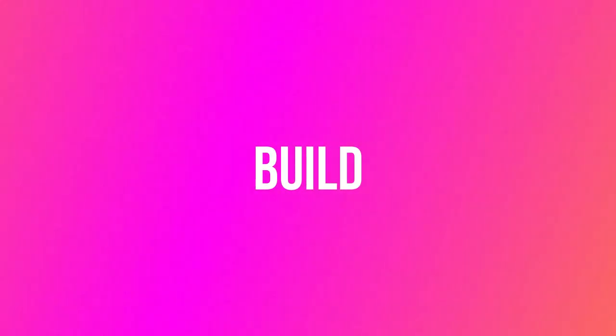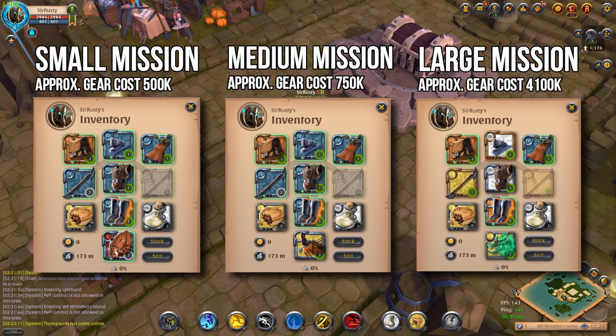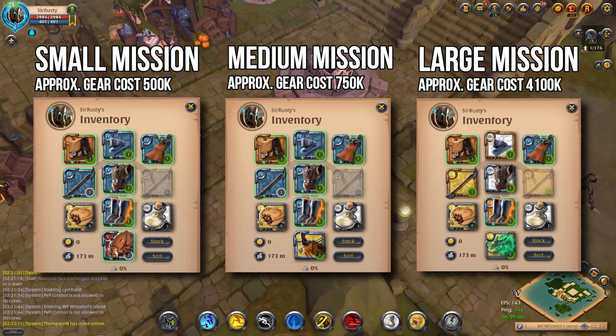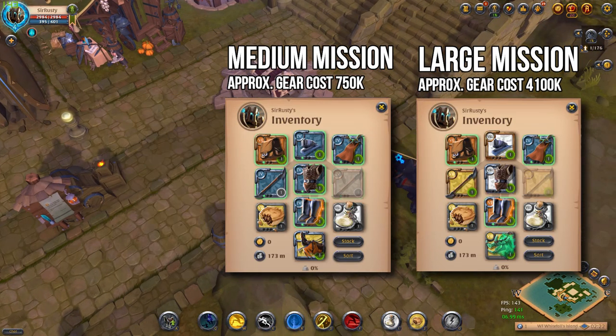Moving on to the build, this is what I would recommend for each level of trade mission. The tier of gear isn't really important — even 4.1 will do fine to start off. The double bladed staff is a great escape weapon, but it can be swapped for Bloodletter and Mistcaller if you prefer that.